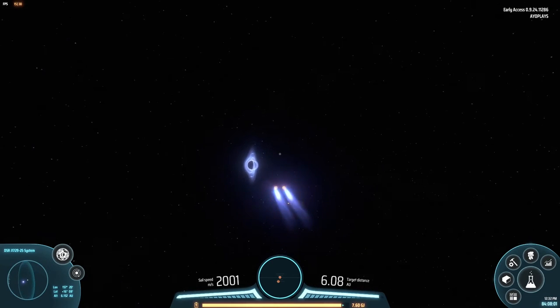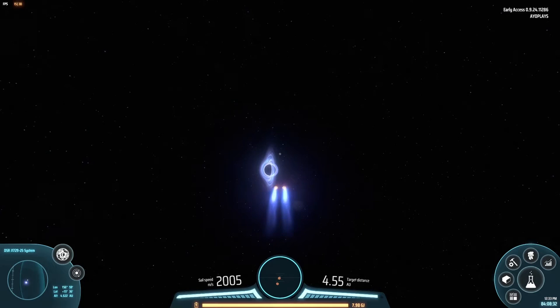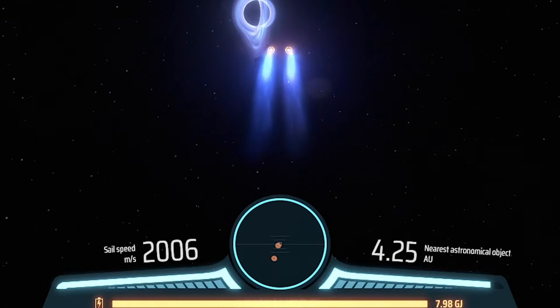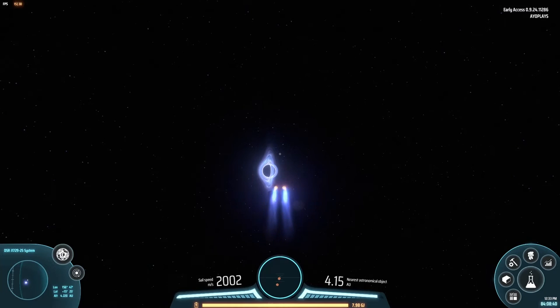Okay, and there we go — 2001. As you get closer to the star you're gonna start accelerating more rapidly, but if you click shift during this time while you're going towards the star, it's gonna reset the speed back to 2,000. So I'm gonna click shift right now — and it goes back to 2,000. So don't click shift. Once you're in sail mode just keep going towards the star without clicking the shift button.